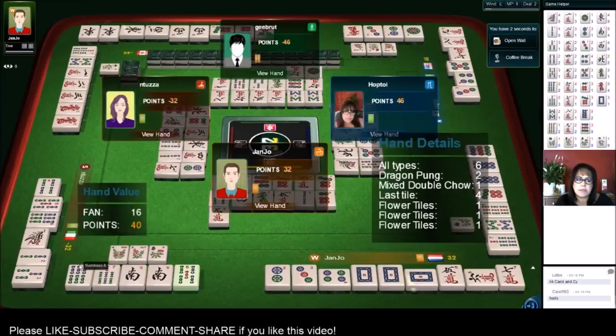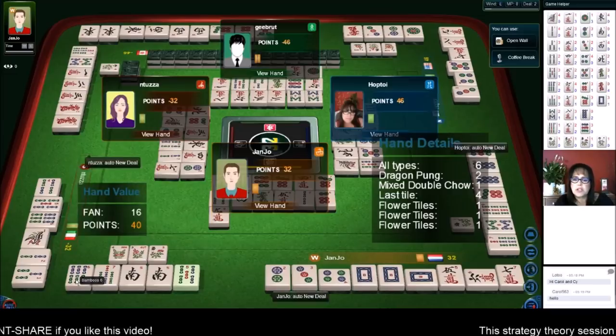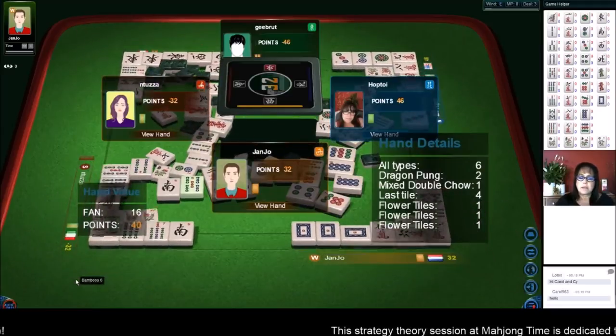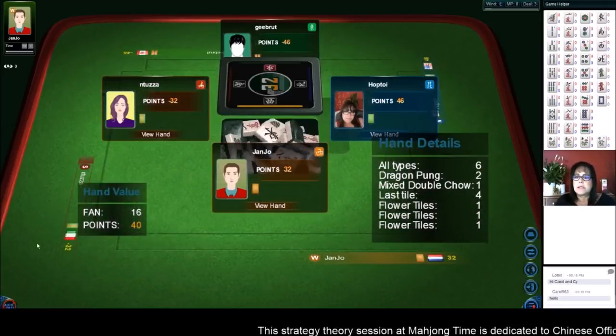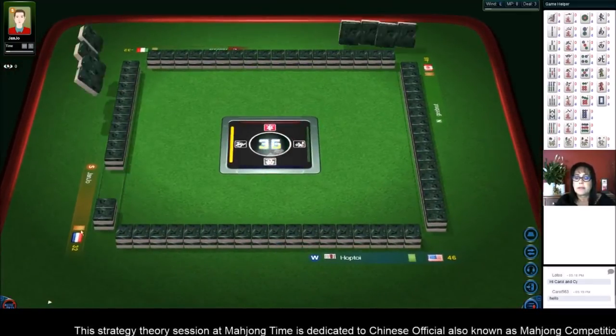Six bam was in their hand over there too. All types — dragon pung, mixed double chow, last tile. That was the third hand — no, we're going into the third deal now. Okay, here we go.